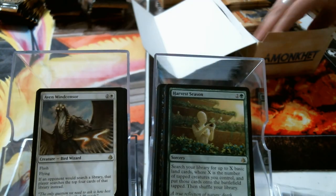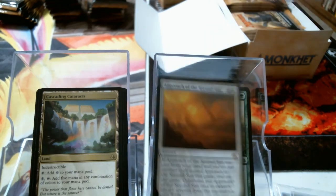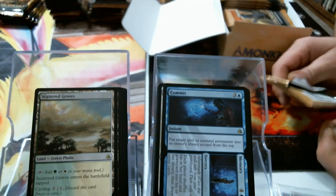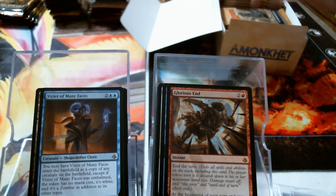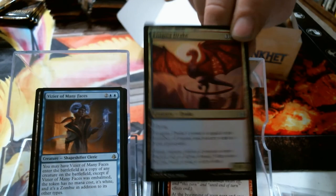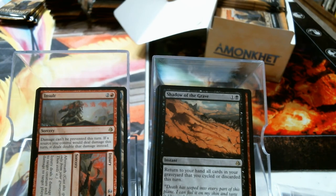Harvest Season. Cascading Cataracts — yeah, second time. Commit // Memory, Scattered Groves. Glory Sand Vizier. I like to crack Viziers apparently — I think that's the third one I've cracked. It ain't money but it's beautiful. Insult // Injury. They could have called it Kick in the Junk — it hurts either way.